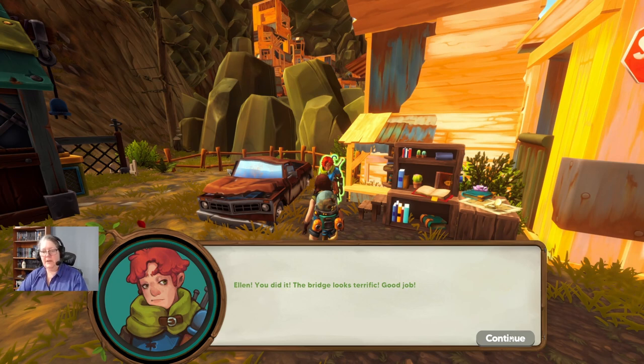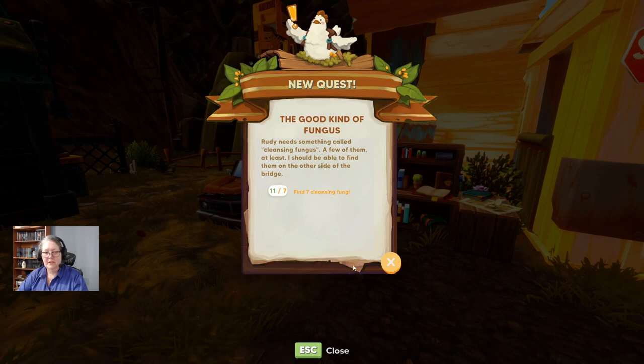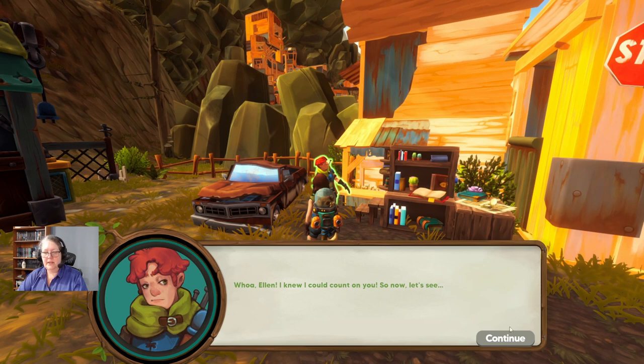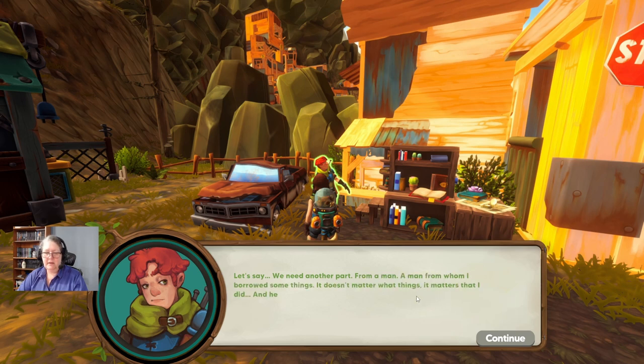Ellen, you did it — the bridge looks terrific! So, what about the great Bobulator? Now I can trust you with this task. First, we need to find some parts and some mushrooms — it will give the machine extra juice, meaning power. Then we'll just need to keep our fingers crossed and hope it works. Most folk around here don't even believe the great Bobulator is a real thing. Find seven cleansing fungus — we did it! But we need another part from a man I borrowed some things from, and he's not exactly happy about it. Maybe you can do it for me?